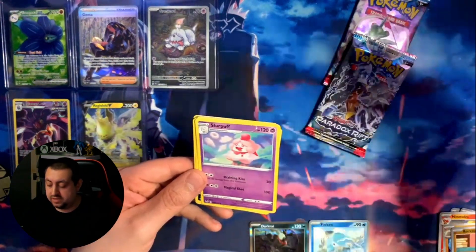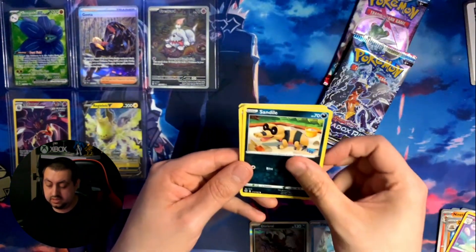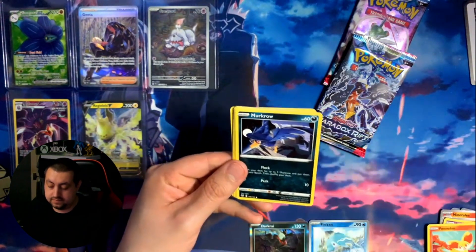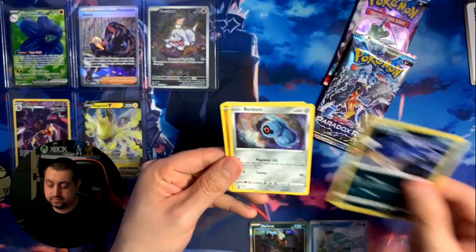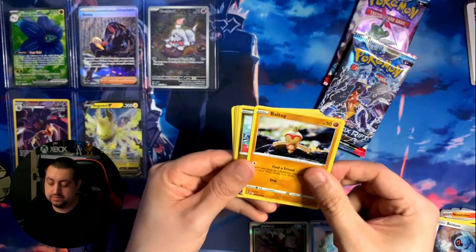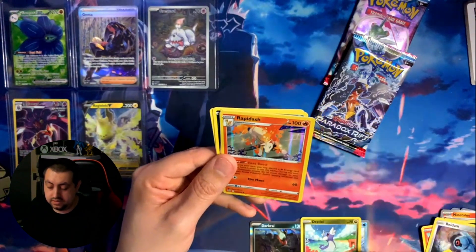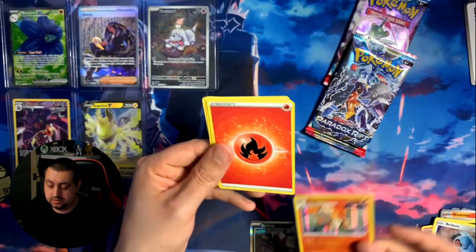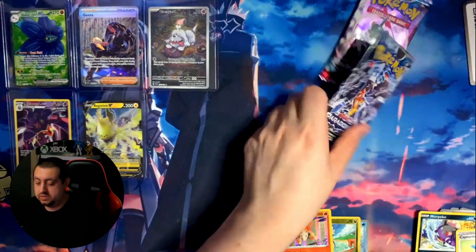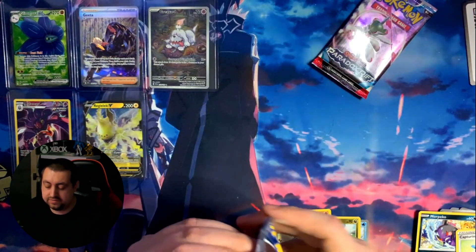From the Silver Tempest pack: we've messed up the order a bit - Swirlix, Sandile, Fenniken, Murkrow, Shelmet, Baltoy, oh Dratini - we like Dratini - and a Rapidash, energy, Morpeko, and a Capture Aroma - actually two Capture Aromas. So two Paradox Rift packs left, that is it for the video.